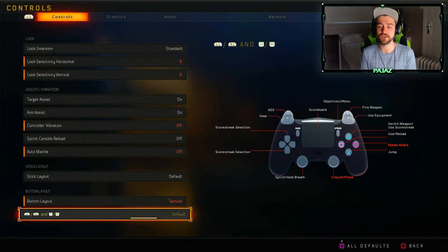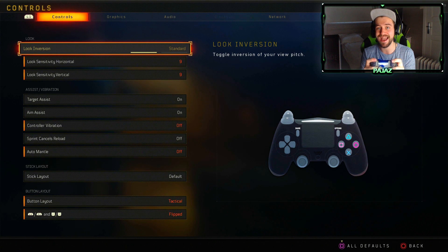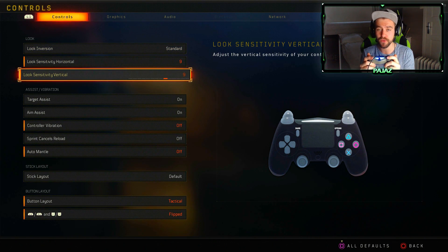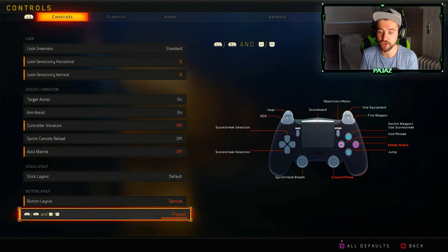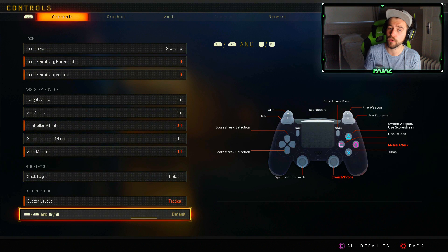You can also choose the flipped option, which basically allows you to shoot with R1 and L1 instead of R2 and L2 — the triggers. This allows you to not have to put too much force before your gun actually fires. With the triggers you have to press them all the way down to make them do what they're supposed to. So if you want your shot and your aim to be even faster, switch to R1/L1. A feature on Scuff controllers called trigger stops achieves the same thing — you can replicate this on a DualShock 4 by switching to flipped.